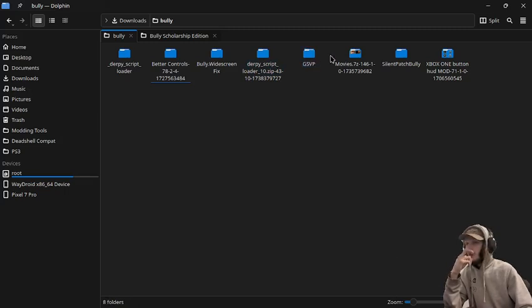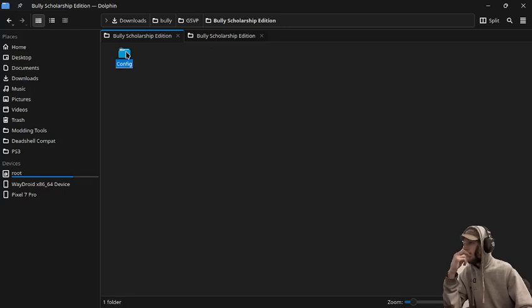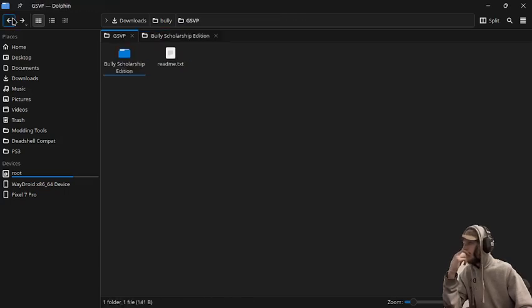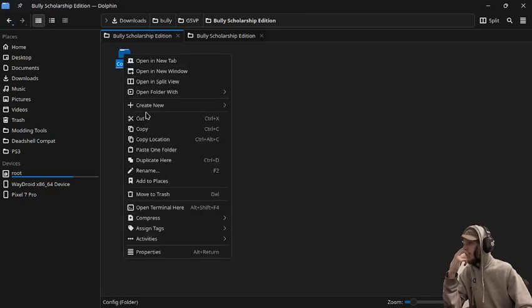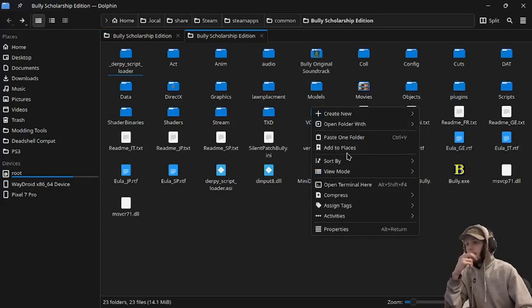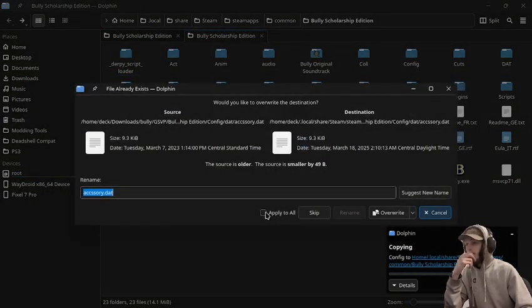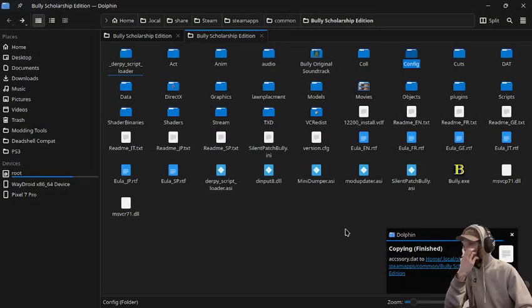The only other ones we need to do is GSVP, which these files would go into the config. So just find the config, paste in there, and then we're just going to write into that, apply, and then overwrite.